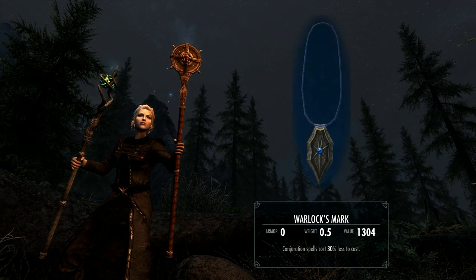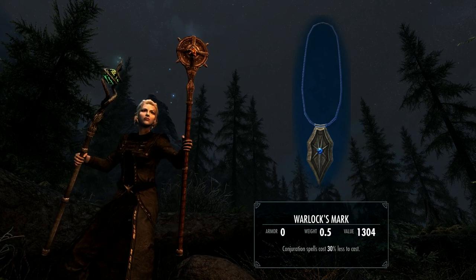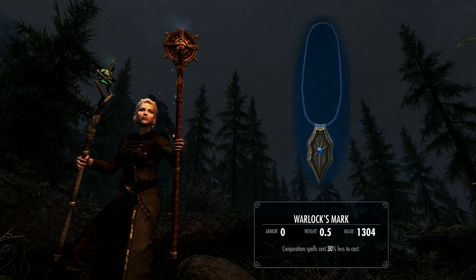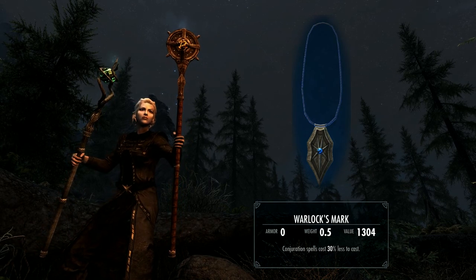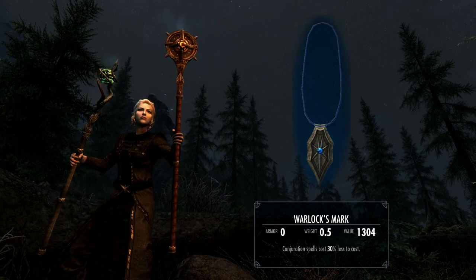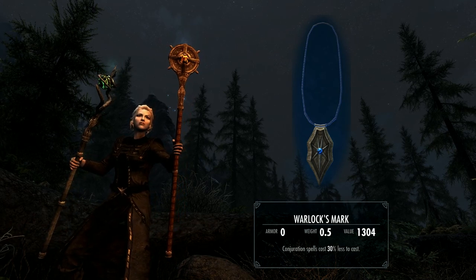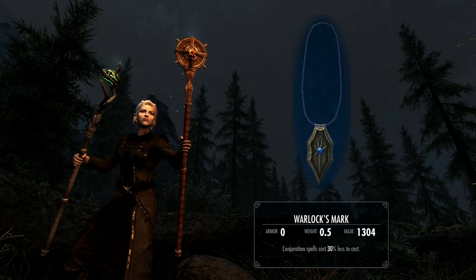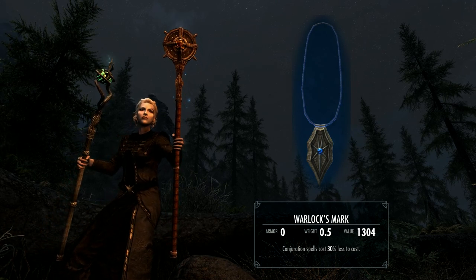The Warlock's Mark is an interesting one. If you're playing a character that doesn't use Conjuration, it's pretty useless. However, if you do, this is a very valuable item especially at low level, as Conjuration is one of the most painful skills to level. This 30% reduction in Magicka costs lets you cast Conjuration spells like Atronachs or Bound Weapons more often, helping you level up much faster. And the Ring is a dual-enchanted item — good at low levels — giving 50 points of Magicka and 10% faster Magicka regeneration. You'll end up selling it once your enchanting hits a certain level.